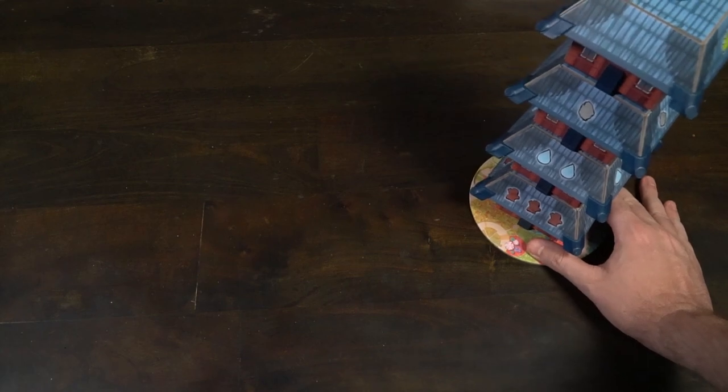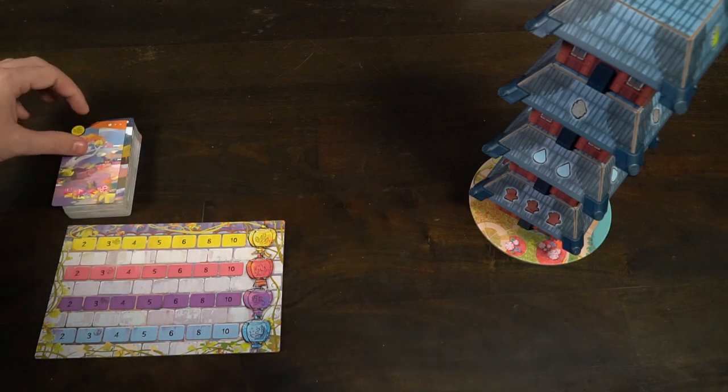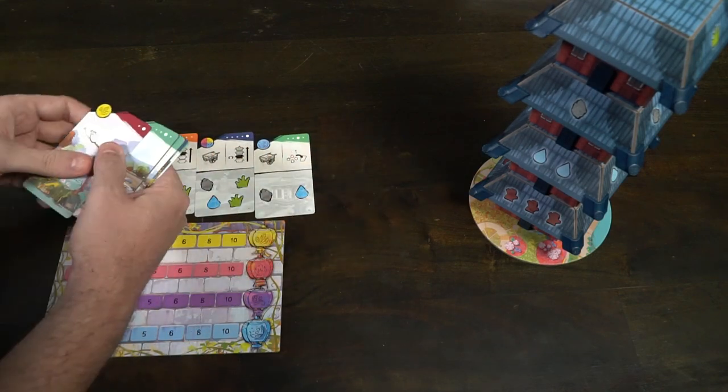To begin setup, first give each player five cards from the main game deck. Make sure those cards are shuffled and then deal out three cards from the top of the deck to an area all players can reach. This is the card pool where you can gather cards throughout the game.